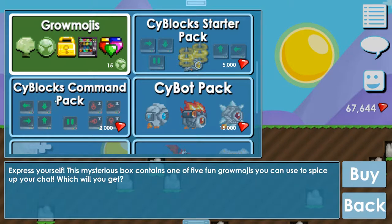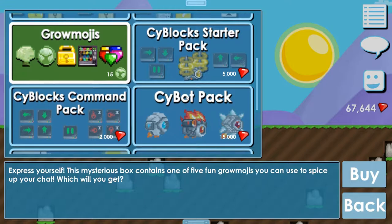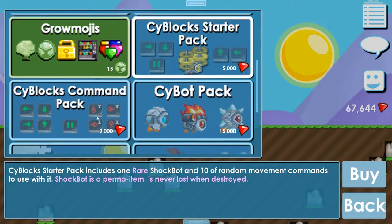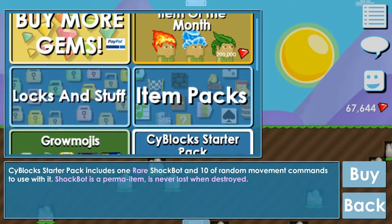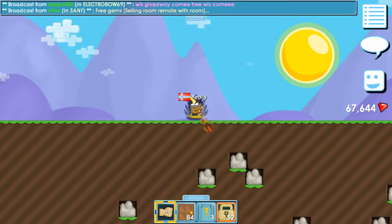Also you have the side blocks — the side bot, side blocks command pack. It seems like there's some kind of robots. I'm not sure what you can do with them; it seems like you can control them with these buttons somehow. Maybe I can check it out later in this video.